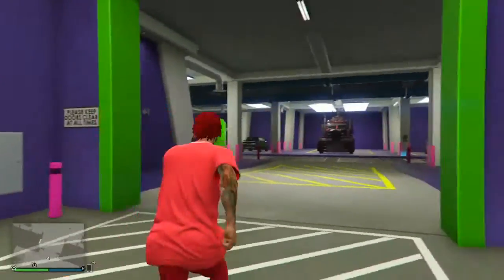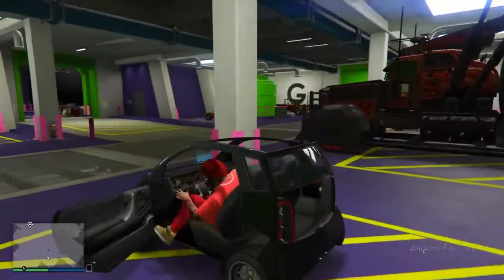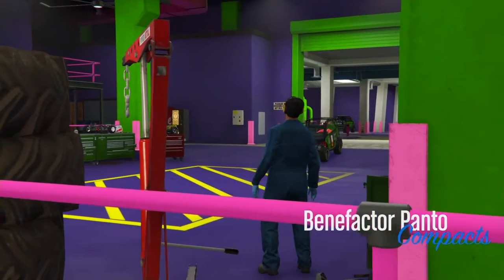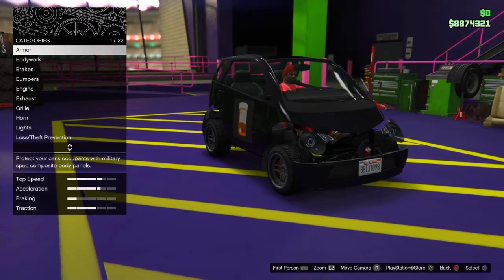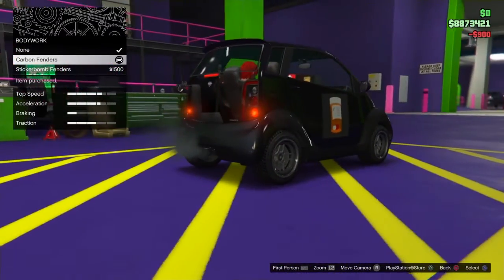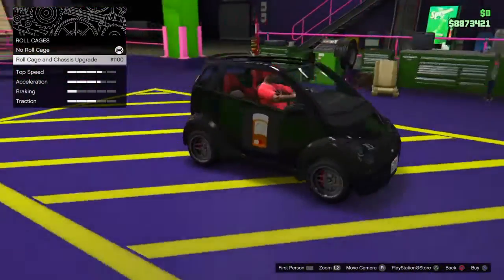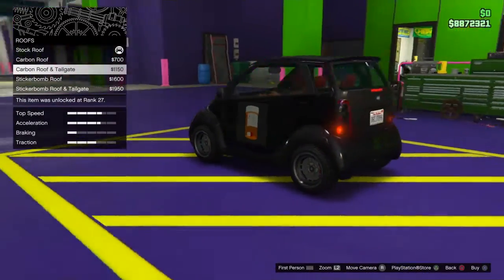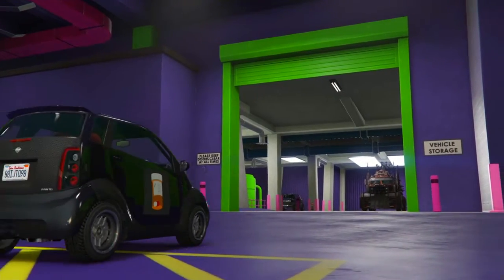First, go to your Panto and modify it in the workshop. Go to Body Work, press on that, and buy the carbon fenders. Then scroll all the way down to Roll Cage and buy the roll cage. After that, go to Roof and buy the carbon roof and tailgate. That's all you need to buy — just exit the workshop and you can start the glitch.